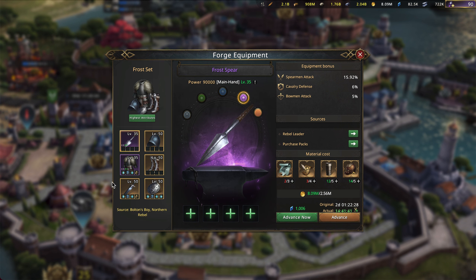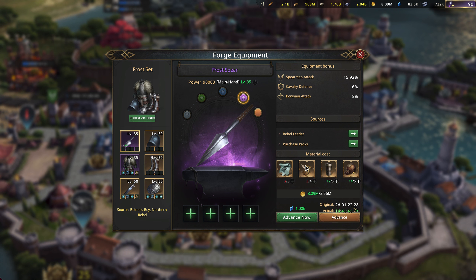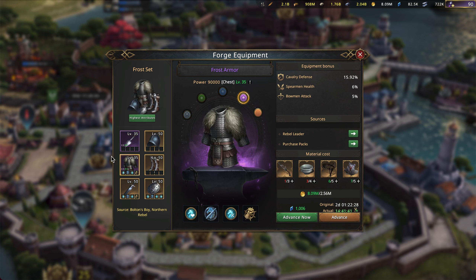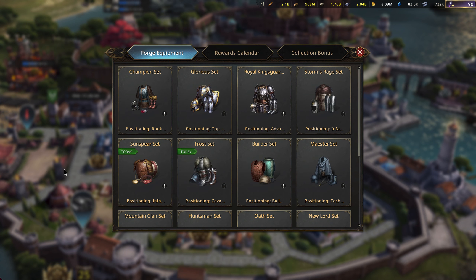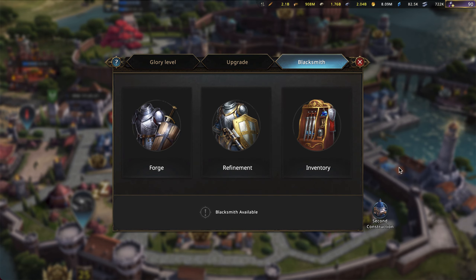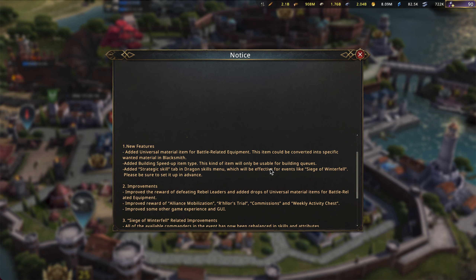Definitely really excited about this. It's going to help people get this equipment so much faster. You can turn it into whatever you want — main material or secondary material. I'm definitely going to use it for secondary material since that's really what I need most. This is going to mean that people are going to be finishing their Kingsguard sets to gold much quicker. I expect this is going to make it really easy to get. With the introduction of something like this, I'm kind of expecting them to add something new to equipment, just because everyone's going to get it maxed to gold and have nothing else to do with it. I'm hoping they introduce maybe ancient equipment. But the building speed-up item — nothing really to review there. It's kind of comical since no one builds anymore, but for new players it'll probably be very helpful.